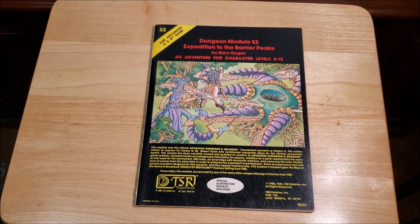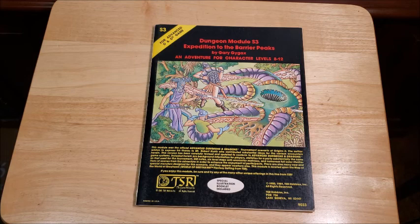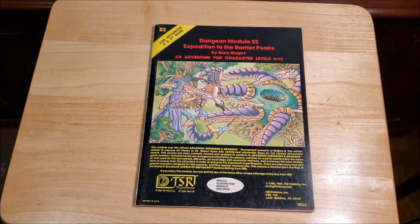I was into D&D about a year by the time I bought this module, and had been into Gamma World for a while. Gamma World was first published in 1978. The original idea in the Origins module was to get people ready for the coming of Metamorphosis Alpha by Jim Ward, and this module was to get us ready for Gamma World. And it succeeds — it's ray guns in D&D. This is a very famous module. Stephen Colbert is quoted as saying it's one of his favorites of all time. I ran this originally before I even started my Greyhawk campaign, which I began 40 years ago this month.